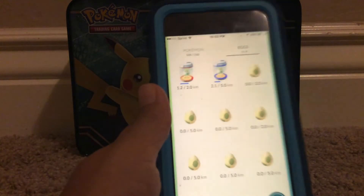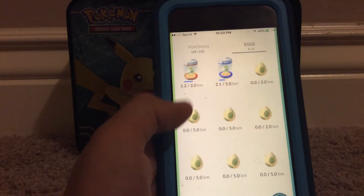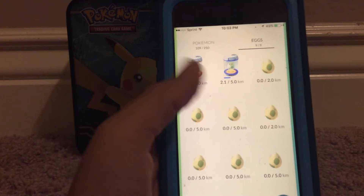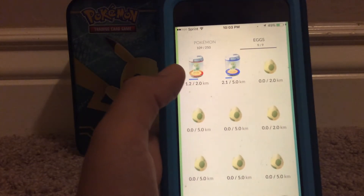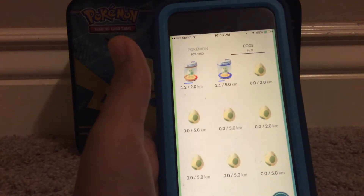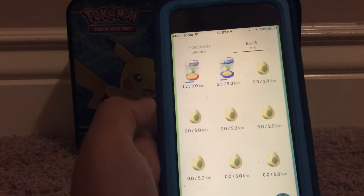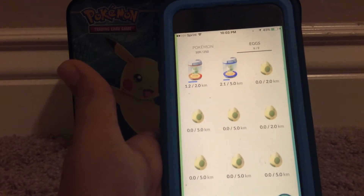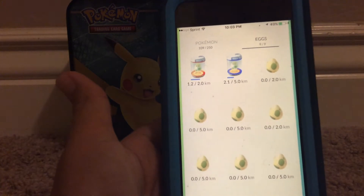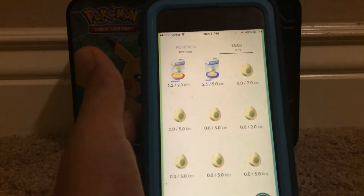And then your eggs are over here, where you can put them in incubators and you just have to walk around. The 5km eggs, you get better stuff but you have to walk more. 10km, you get the best stuff but you have to walk a lot. 2km, you get like Pidgeys and Rattatas and Spearows and Magikarp and stuff, but you don't have to walk that much at all.